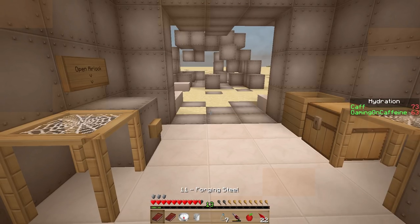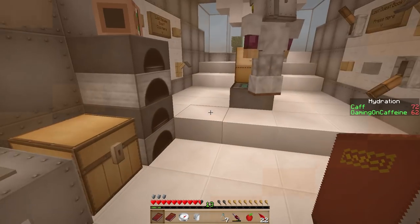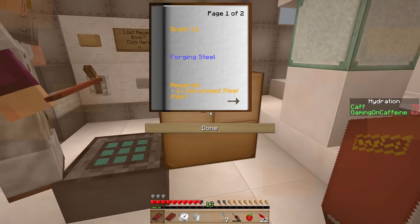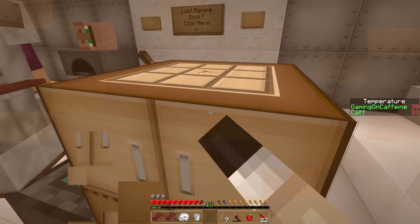Let's have a look at this again. What does it say? To forge a galvanized steel ingot you will need three iron ingots, three zinc ingots, and three coal or charcoal. Steel is an important material in crafting tools. I'm super confused.